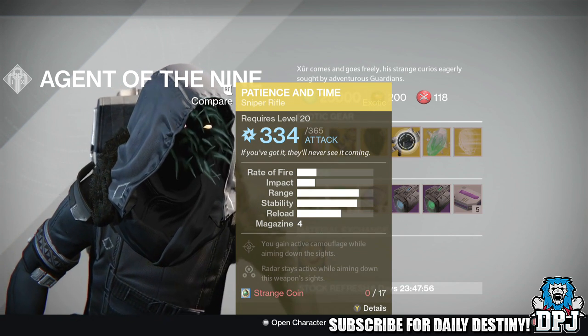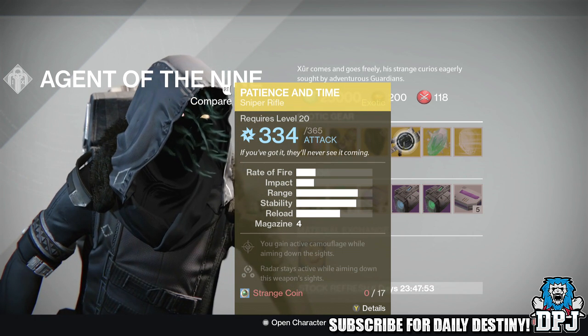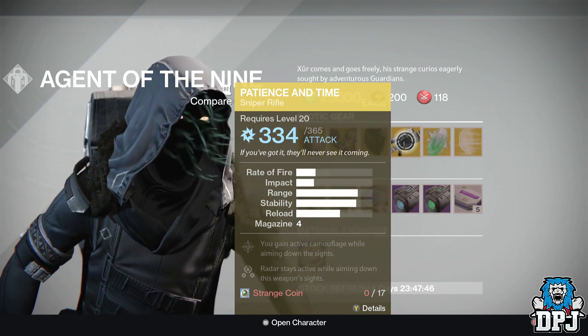The weapon of the week is Patience and Time, an exotic sniper rifle costing 17 strange coins. Actually one of my favorite weapons in the game — it is really a beast of a sniper, especially for arc Nightfalls. It's ridiculous.